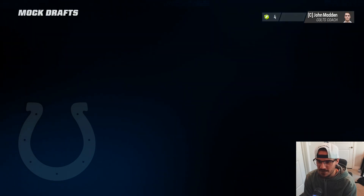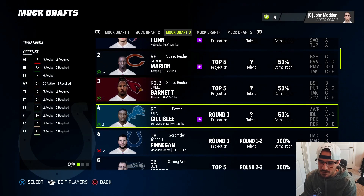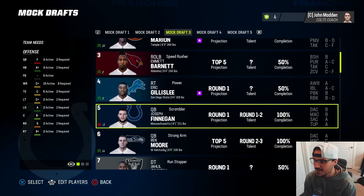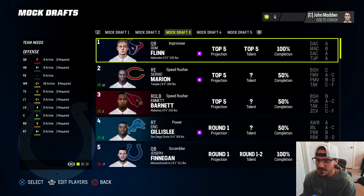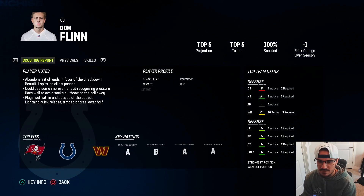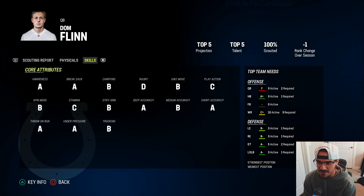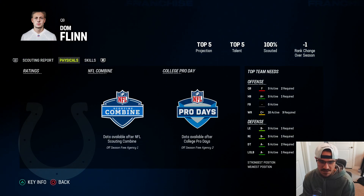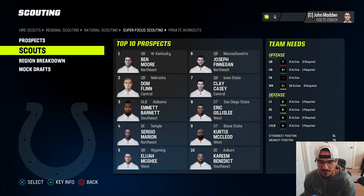Let's take a look at mock draft three now that we know where we're picking. In real life the Colts pick at four, but in this we're picking at five due to the ties issue in Madden. John Flynn's a top five talent so I'm going to move up and grab him more than likely. His skills look really good - throw on the run A, under pressure A, deep accuracy A, short accuracy B, medium accuracy B. Definitely going to probably have to move up and grab him to get our quarterback of the future.